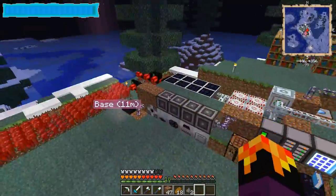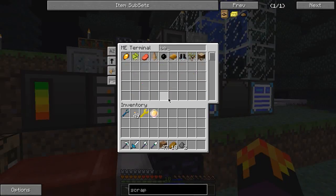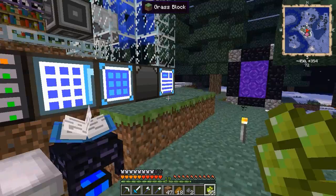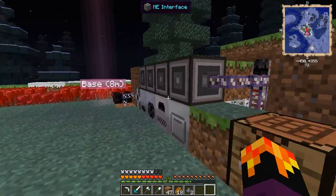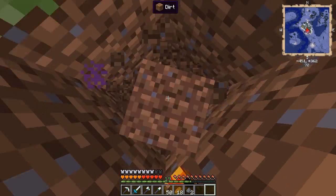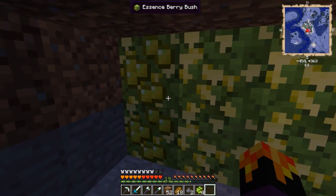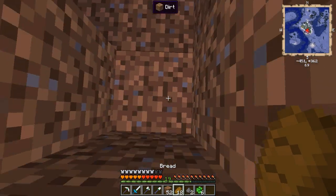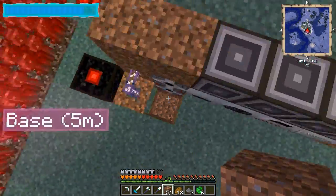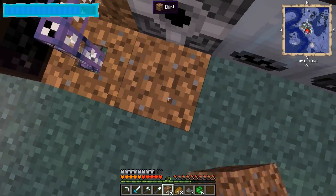One more thing: the consecrated ore berry — when you right-click on it you actually get XP levels. I've been growing a bunch of those. They have to grow in the dark, so I have them underneath here. They're growing down here — just a bunch of them growing away.